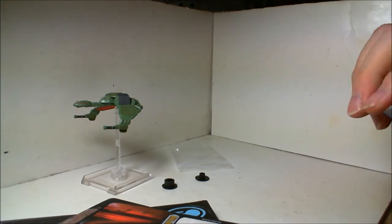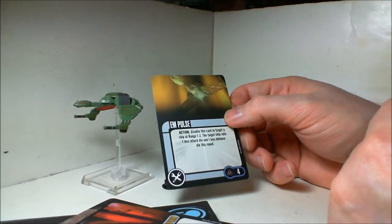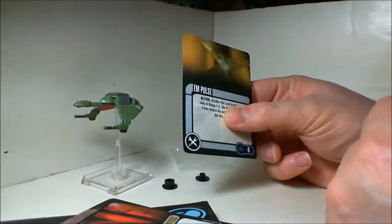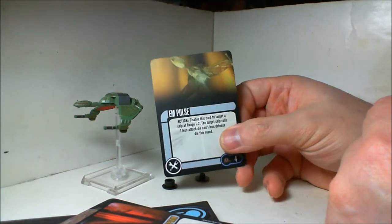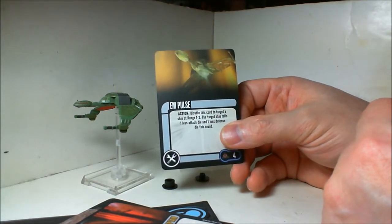E-Impulse. What you may notice is these cards are slightly different than the ones that came in the starter set — they're not as smooth and not as shiny. The E-Impulse disables this card to target a ship at range one to two; the target ship rolls one less attack die and one less defense die this round.